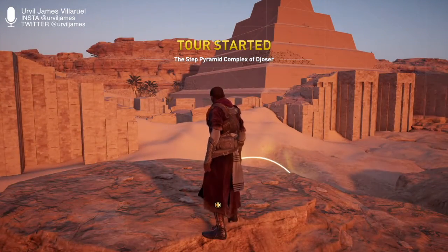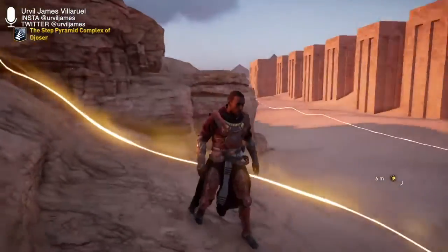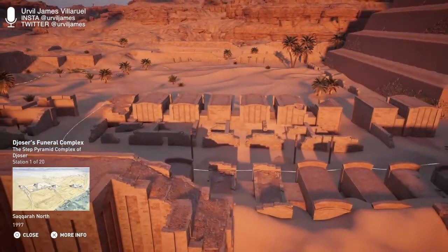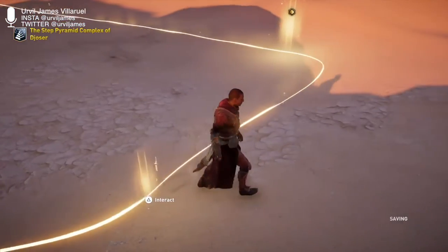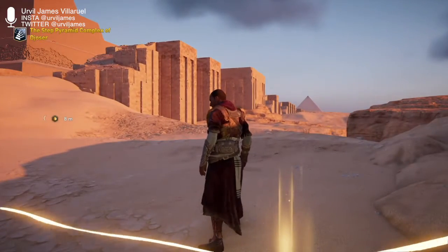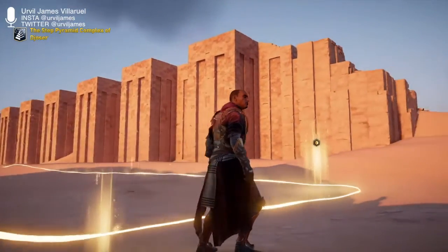Welcome to the Step Pyramid Complex of Djoser. Some of these are actually kind of boring — I found the Pyramids section was a bit slow. The Step Pyramid is at the center of an enclosed complex comprised of temples, models of palaces, and artificial constructions, all built for the afterlife of Pharaoh Djoser. The funerary complex covers 15 hectares and is located on the highest point of the Saqqara Plateau.